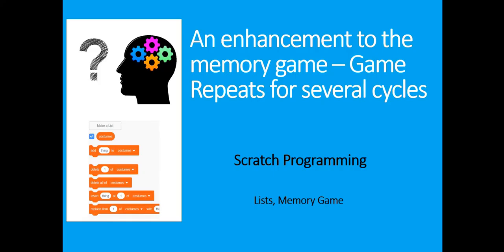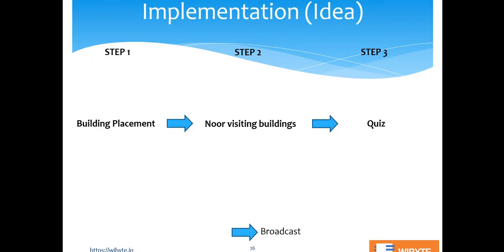This is actually not very different from what we did in the Find the Marble game in the intermediate section, where we also made the game go on forever using broadcasts. Because we are using lists here, some additional considerations come in. Remember, there are three steps in this game: first we place the buildings by making clones, then Noor visits different buildings, and finally there's a quiz.